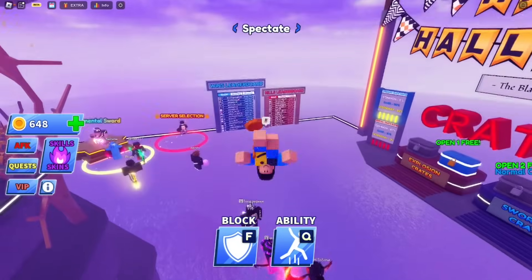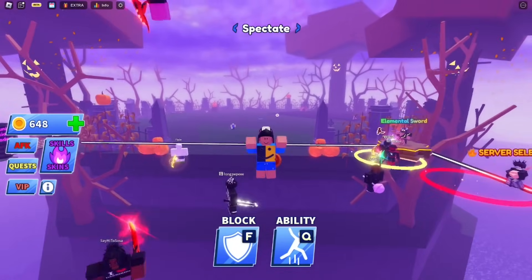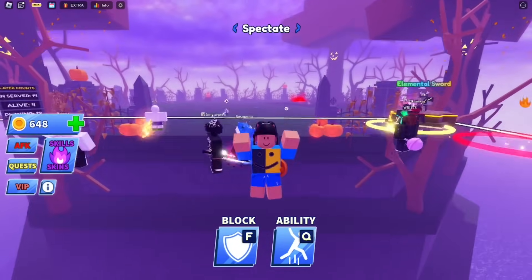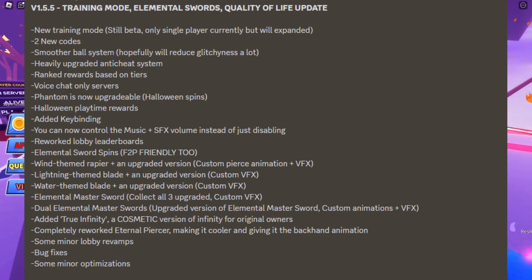Let's go through the patch notes for this brand new update. We have the new training mode — it's still in beta. We have two brand new codes I'll be showing you. There's a smoother ball system meaning servers are much better, and a heavily upgraded anti-cheat system, so a lot of people who were cheating in Blade Ball are now going to get banned.